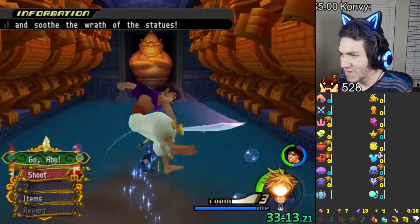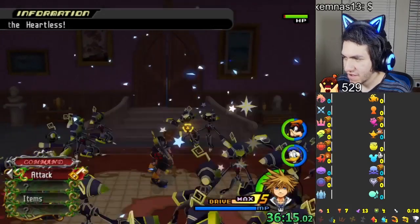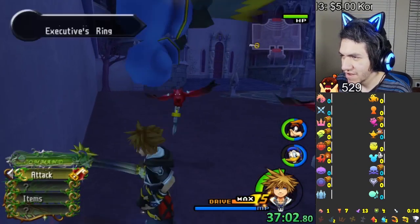I went Wisdom Form by accident — I accidentally went Wisdom here. These are the Space Paranoid enemies that I can't really do much about. Might as well die. Why did you set me on fire, SpongeBob? Why didn't you just finish your essay?